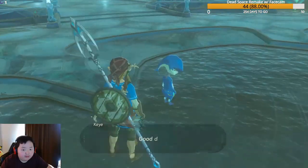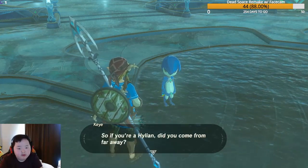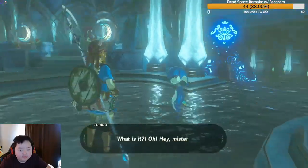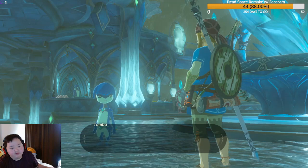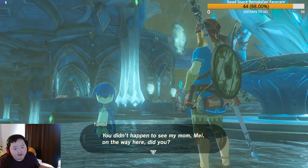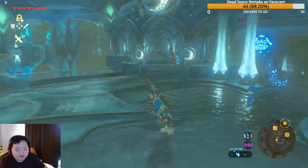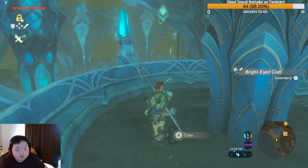Exploring around Zora's Domain, we meet a couple of Zora kids — Key and Tumbo. Tumbo comments on Link's 'weird face' since he's never seen a Hylian before. He asks if we saw his mom 'May' on the way, since ever since 'the water monster went crazy' she hasn't come home. He hopes she'll come back sooner or later. It's quite sad.